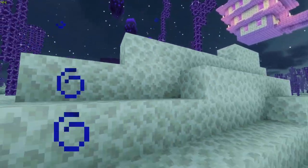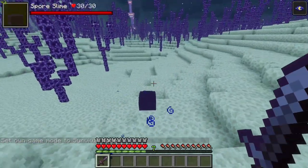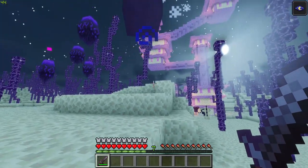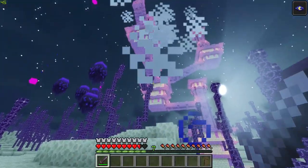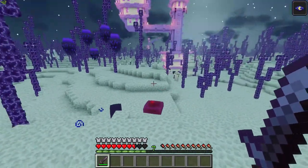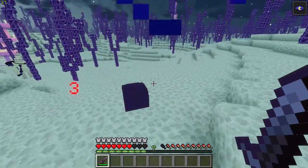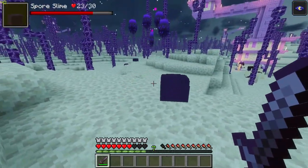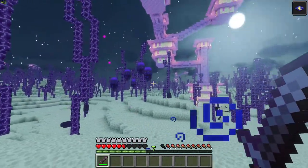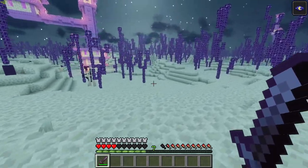Over in the End there are also more mobs. There are Spore Slimes, produced from larger Spore mobs — they drop slime cube-like creatures that will attack you. There aren't really any friendly mobs in this mod apart from the Rammer, so make sure to watch out for packs of these guys roaming the End.